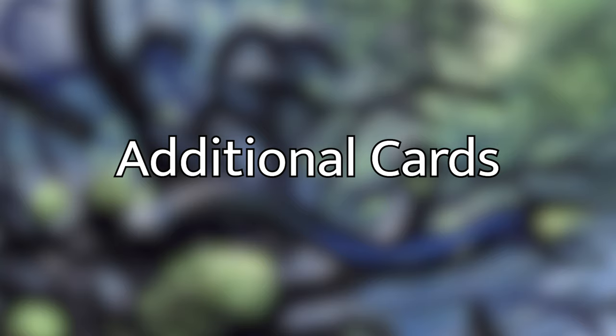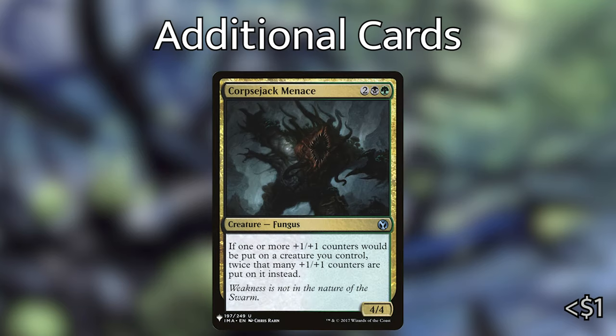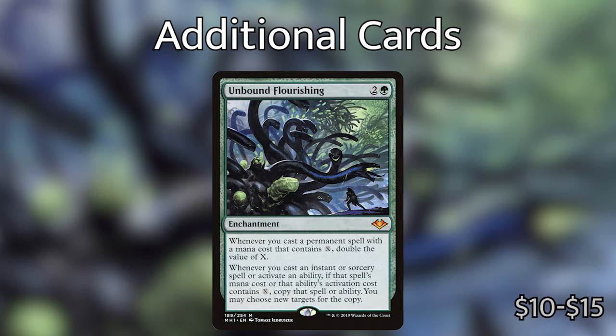The last step of this deck is the win conditions — how are we going to win? We're already going to be creating a ton of Hydras, so if you're not already winning off of just swinging them, we have other ways. Before I get into that, I wanted to talk about some notable includes. We've got Corpsejack Menace — two green black — a 4/4 Fungus creature: if one or more plus one/plus one counters would be placed on a creature you control, twice that many counters are placed on it instead. So every time we're casting a Hydra or making a Hydra token off of Zaxara, we're going to double the counters.